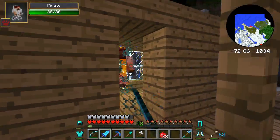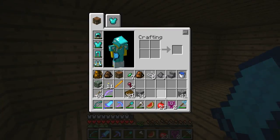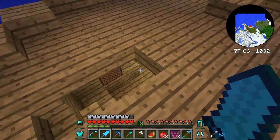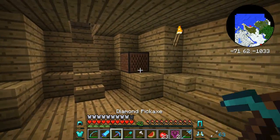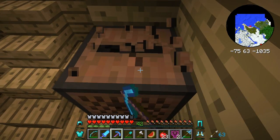Yeah, you're dead. Pirate! You're dead. He dropped some stuff. What's down here? We got a chest down here with food and iron.